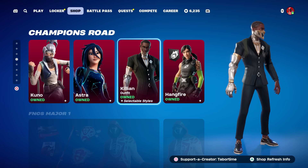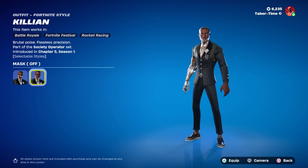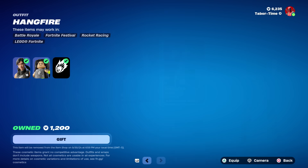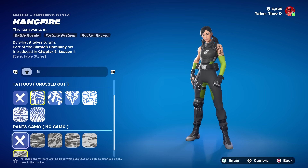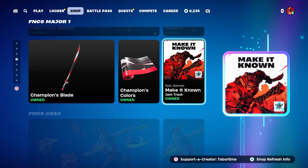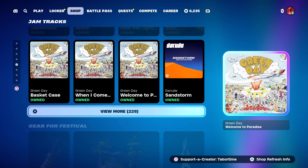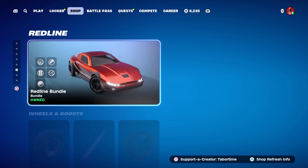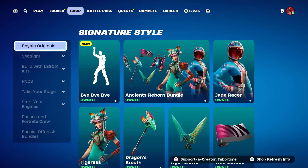Champions Road features Kuno and Astra. Killian is a good skin — I did a gameplay and review on it and was really impressed. There's a secondary style where you can take the mask on and off. Hang Fire is one of those extremely customizable skins, like Maya from Chapter 2 Season 2. All the FNCS stuff is still here, along with Chapter 5 Season 3 jam tracks and gear for Festival — Carol G, The Cars Redline accessories.